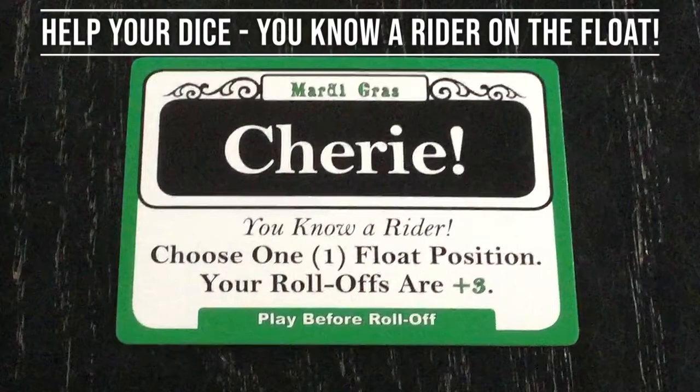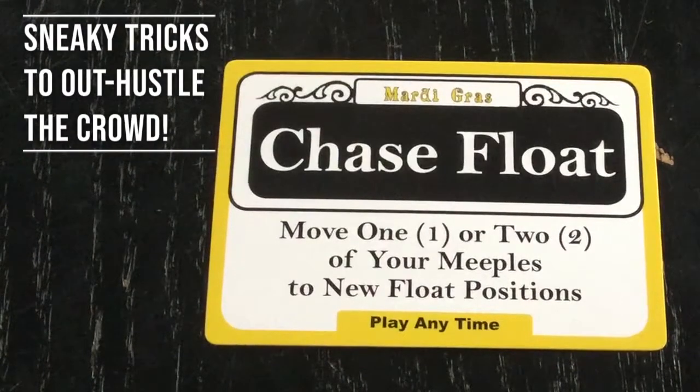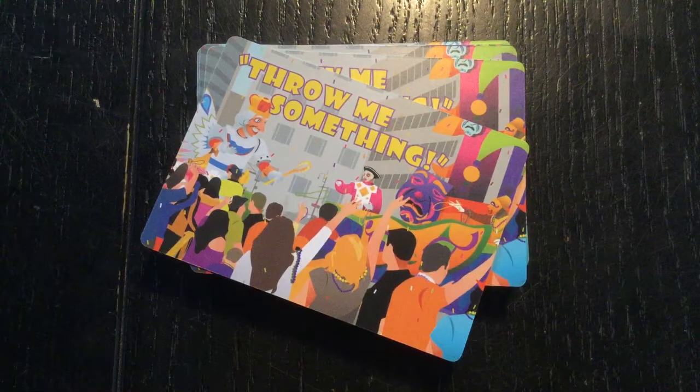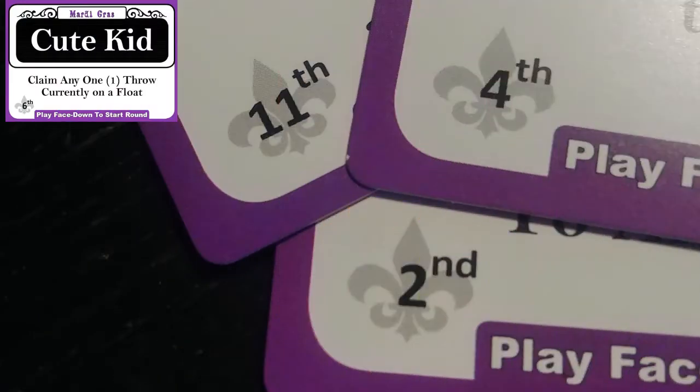Gold ones are sneaky tricks to out-hustle the crowd. A few tips about Throw Me Something cards: if two or more purples are played, use their fluid initiative to trigger them in order.